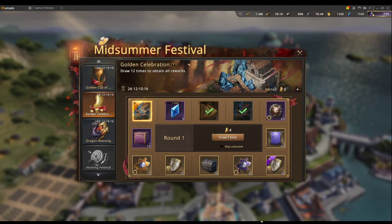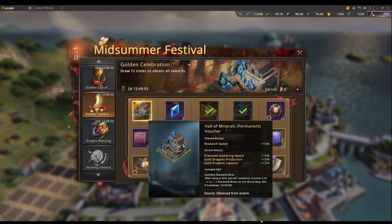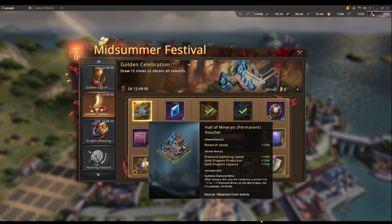Welcome to another episode of Bubble Tea is Gaming. Today I'll be teaching you how to count EV of a pack. A lot of people ask if this event is worth doing. The Hall of Marine bonus includes research speed 10% passive, diamond gathering, gold production, and gold dragon capacity. It has a passive skill called Summon Diamond Mine — after using this skill, you summon 8 to 12 level 1 to level 5 diamond mines on the world map, with a 7-day cooldown. Insane.